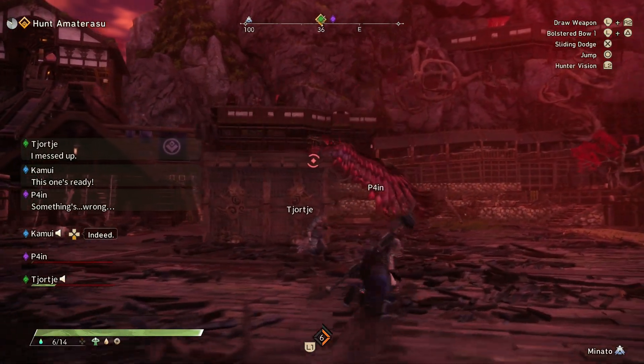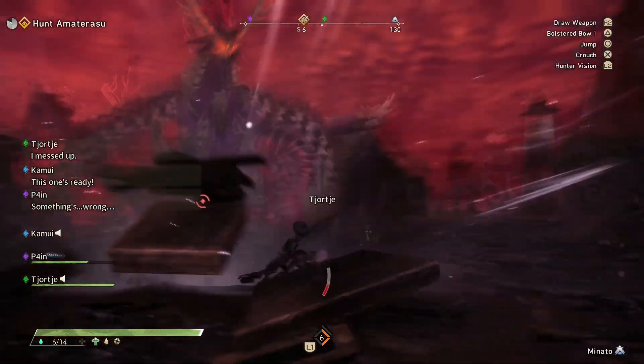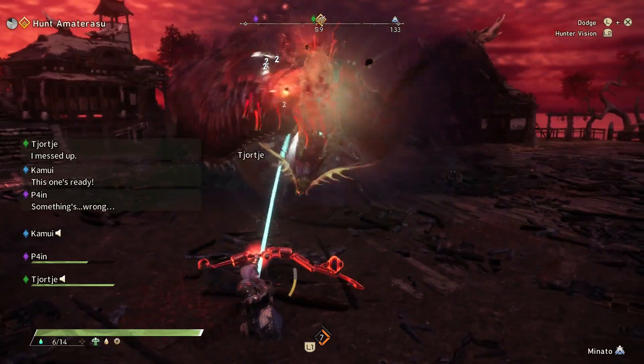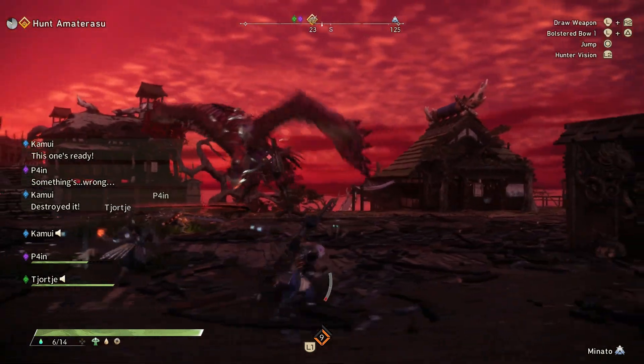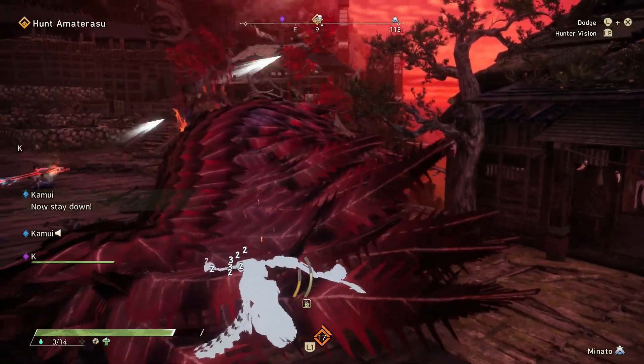If you're having a tough time with this fight, my recommended weapon would be the bow. The bow can actually hit Amaterasu more easily, especially when it's doing its build-up moves in the air, so it's pretty good for any flying monster. If you're having difficulty aiming with the level 2 bolstered Haya shot, I recommend pushing the right stick forward, which actually flattens the arc of the shot, so this might help with your targeting.